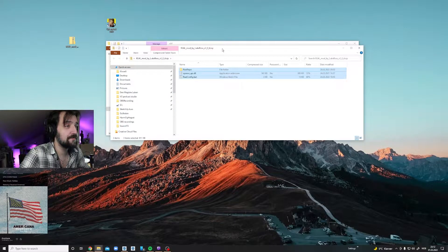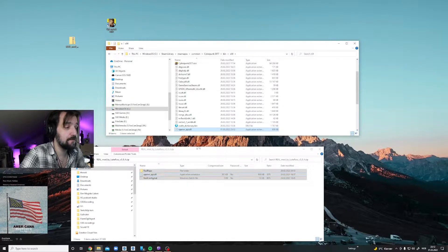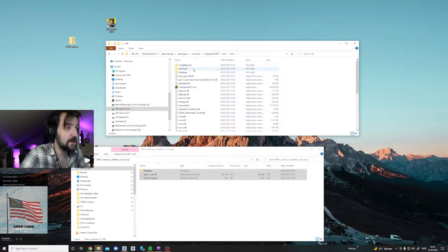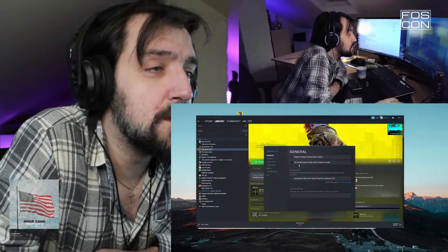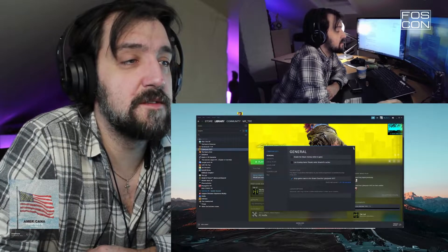The idea is just to copy this over here, and then we just run realconfig.bat. So far there's no errors. And then we're going to go to Properties — 'Use desktop game theater while Steam is active' — take that off.